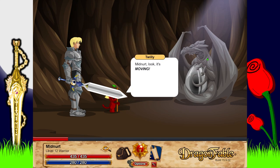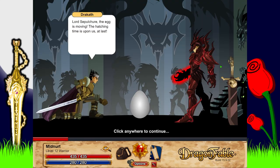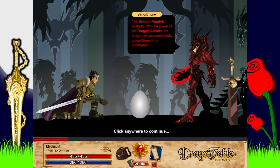'Window! Look — it's moving!' On the other hand, Sepulchure has the white dragon egg. 'Lord Sepulchure — the egg is moving! The hatching time is upon us at last. With the might of this dragon at my command, the world will bow at my feet! The age of darkness begins as soon as my dragon takes his first breath.' 'But the hatchling will only be a baby — how?' 'With the power of the Dragon Amulet, the dragon will assume its fully grown form at my command!'